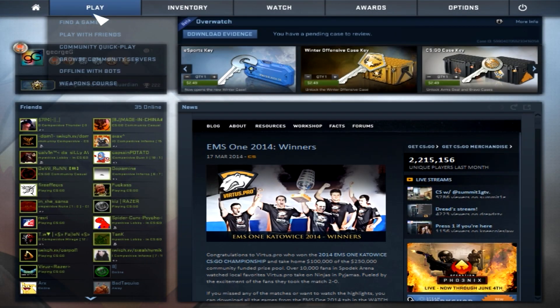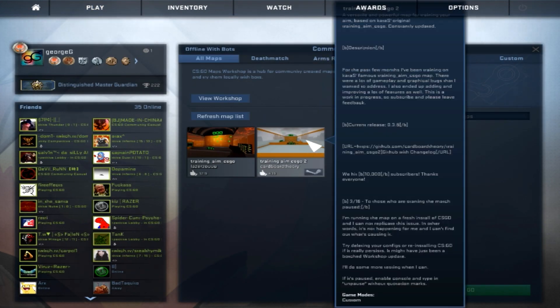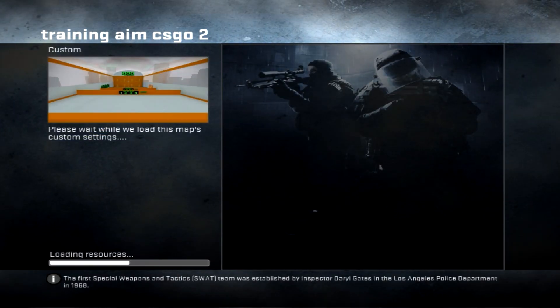After you do that, click 'Play Offline with Bots' under Workshop and click on it. It doesn't matter what bot difficulty you set it on because it will kick out the bots at the beginning of the match anyway. So that's pretty convenient.